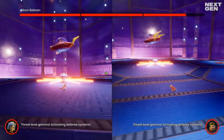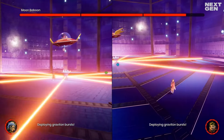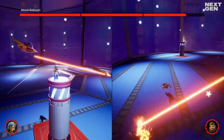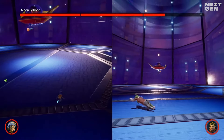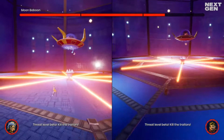Now Moon Baboon emits rotating lasers. Jump over them and keep an eye on the bombs that he throws as well. Now it's Cody's turn to make a run for it. Repeat the same tactic as before but now activate the platform with Mei instead. The lasers will appear again and afterwards you have to repeat this cycle one more time.